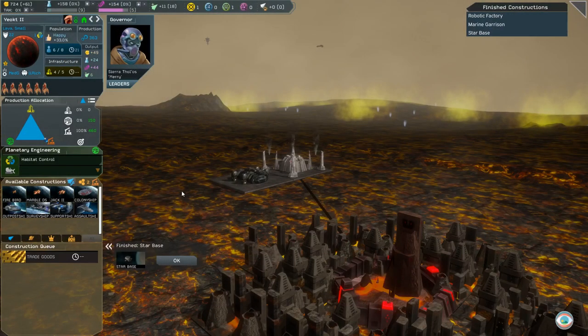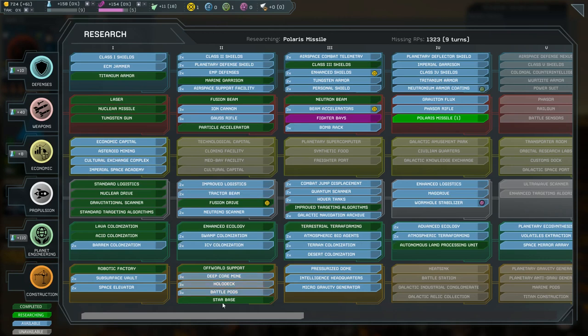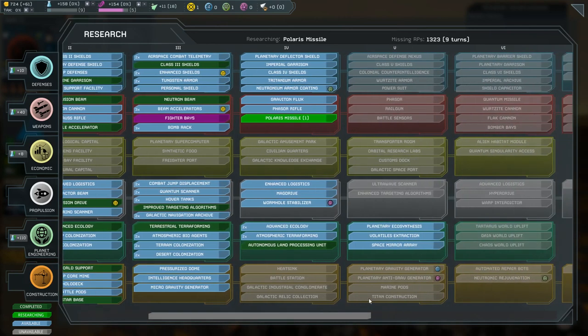Until you have built a starbase, you will be unable to construct ship classes larger than Destroyer. In order to build a Titan, you must have also unlocked the Titan construction technology from within the technology tree.